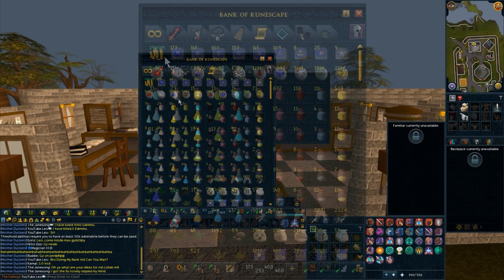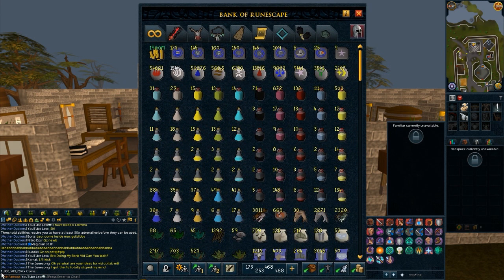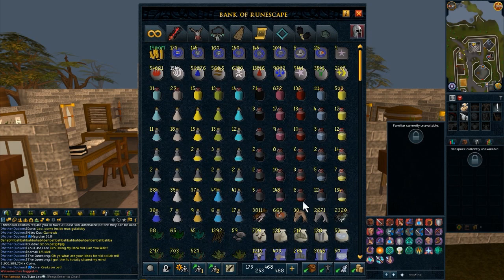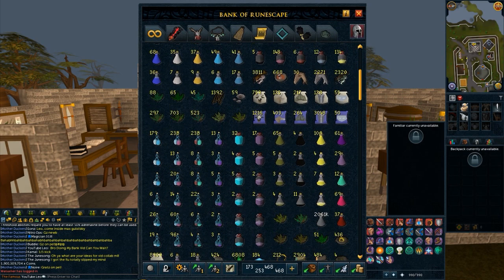First things first, let's look at this amazing cash pile. I sold all my weapons, so I just kind of break it down. I got 1.9 billion. Up here I got my teleports, quick teleports. Got my runes used for magic. As you can see, a lot of these potions are used to make overloads, supreme overloads, all that kind of stuff. I just like to have easy access right here because whenever I'm in a hurry, I like to have things really easy to get to.